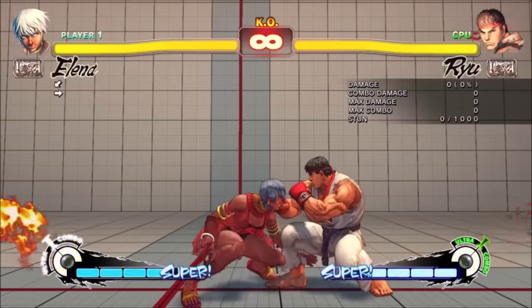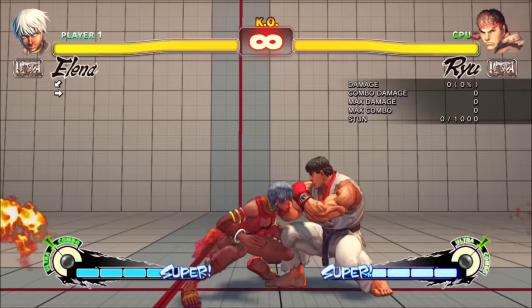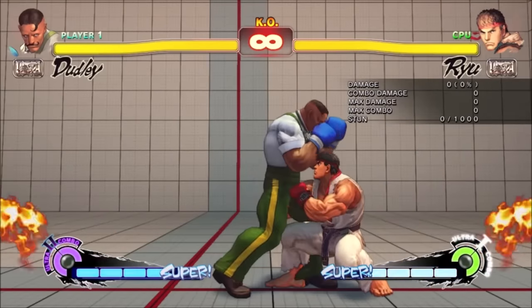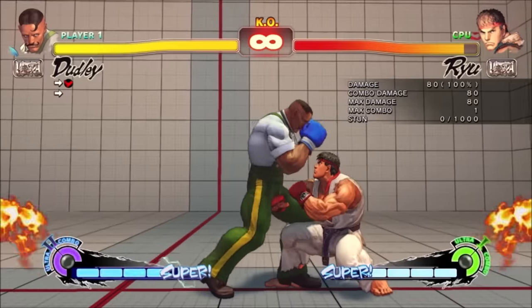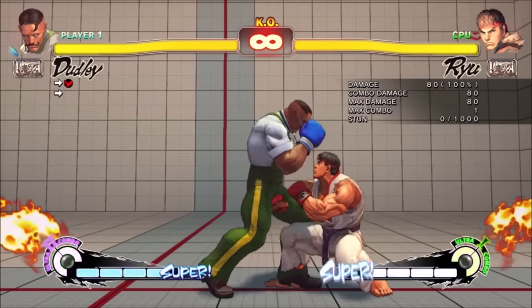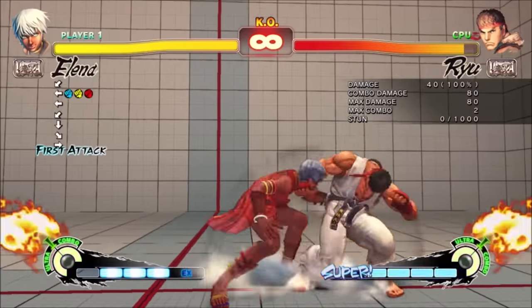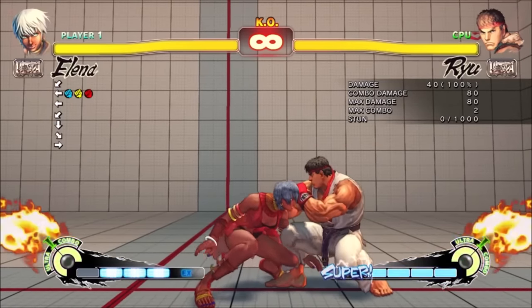You couldn't just react to Elena turning yellow either, since she has another cancel which repeatedly hits low and is truly unreactable at 10-frame startup. For reference, Dudley's overhead is also 15 frames, and people get hit by that all the time. Dudley usually needed an immediate or close reset to pull his overhead out. Elena can do it from any poke, anywhere up to half screen. She could also just do it raw in neutral — I had the highest success doing it raw, probably worked a good 80% of the time or more. You couldn't crouch against Elena.